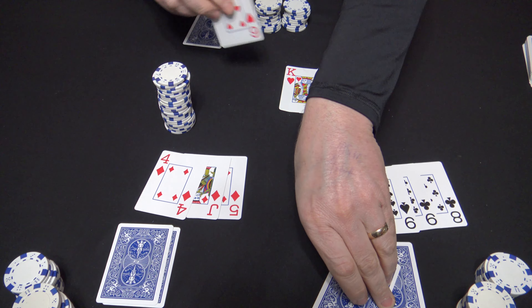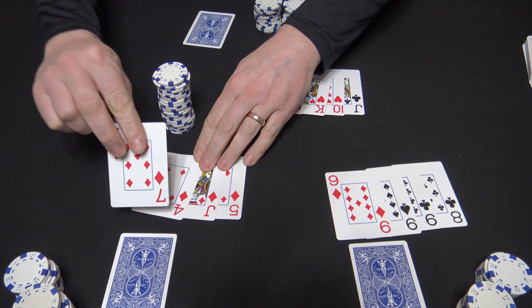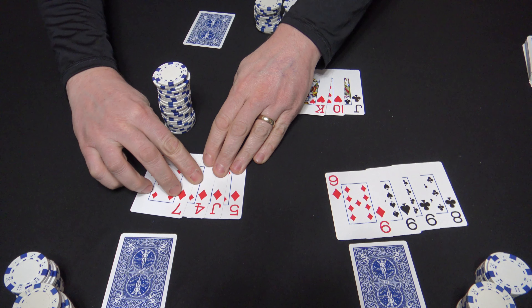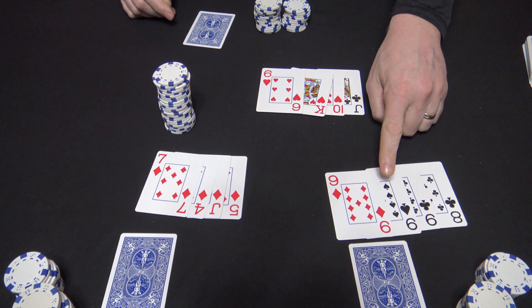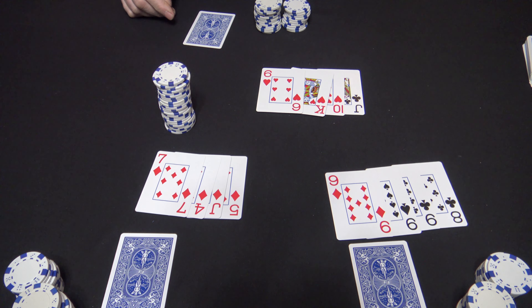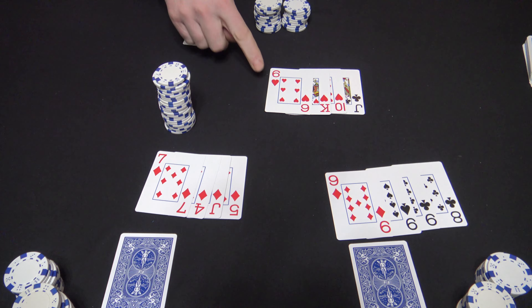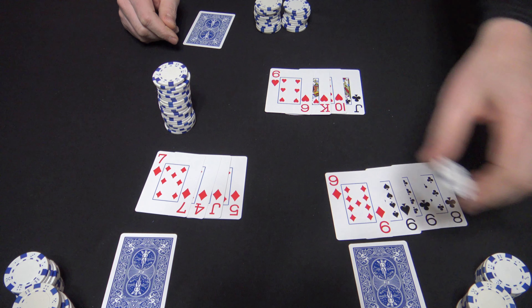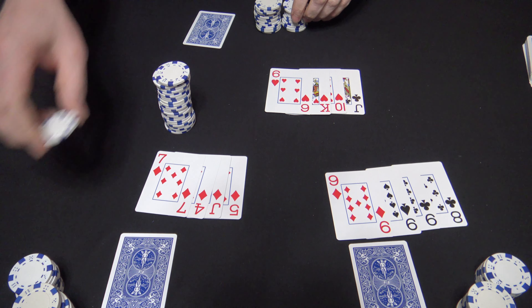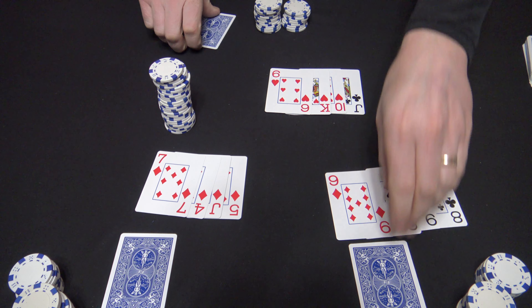Pot's good. Dealer calls 1, 2, 3, flip and everybody reveals their fourth card. This is where people start to get scared. Look at those four diamonds. Over here we've got three nines and an eight. No way Dealer is going to pull a straight — he's not looking too scary right now. Three nines has the chance to bet and he's going to bet a quarter. Table will call.